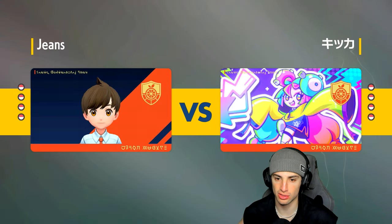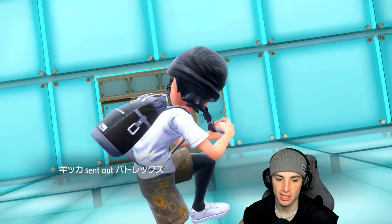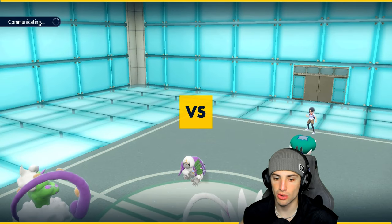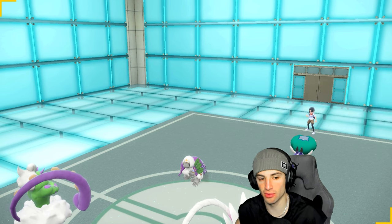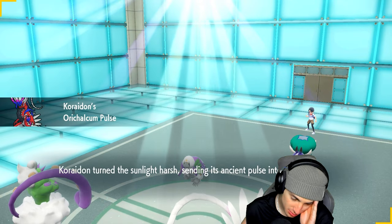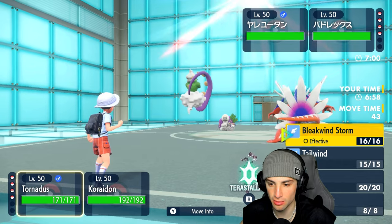If they don't lead any Trick Room or Instruct users, we'll just start attacking and maybe pop a Tailwind. If they do, we'll Taunt and go from there. I think it's safe to Taunt the Oranguru — though they could have Mental Herb. I might make the call that it's Mental Herb, but I can still pop a Tailwind.